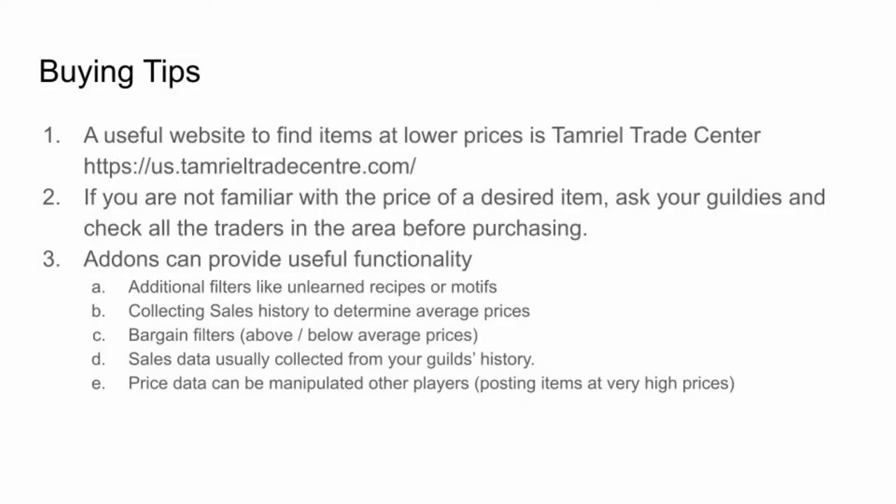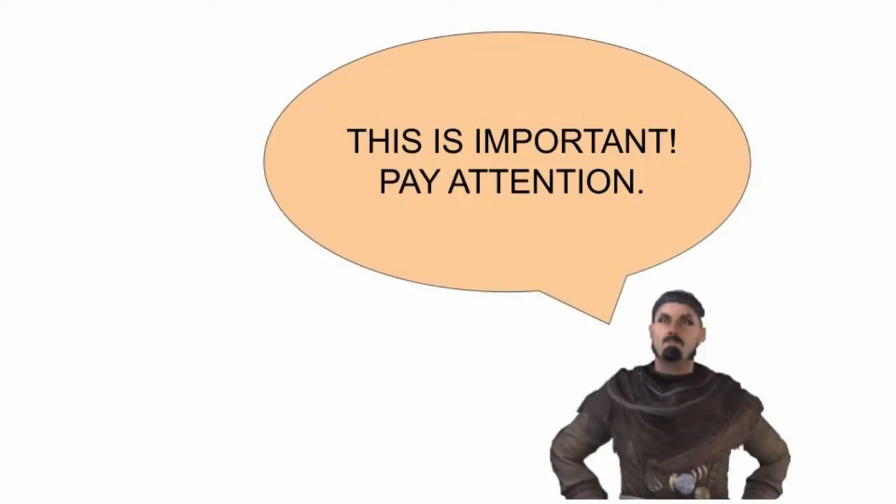Here are a few buying tips. A useful website to find items at lower prices is Tamriel Trade Center. If you're not familiar with the price of a desired item, ask your guildies and check all of the traders in the area before purchasing. Add-ons can provide useful functionality if you're on PC, but be aware of their limitations. Add-ons that collect sales data will only collect data from the guilds that you are a member of. Be aware that players may be manipulating prices by listing items to affect the average prices calculated by add-ons.